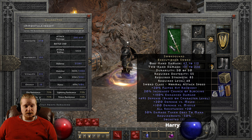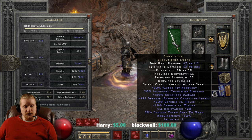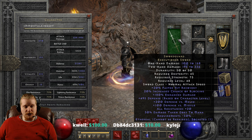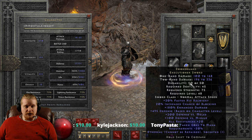It also has negative 50% requirements on it, which means it has really, really low requirements for any character who would like to use this — you could probably use this on a sorceress even. You can also find the Swordguard Executioner Sword in Ethereal form, which has a one-handed weapon damage of 100 to 168, and a two-handed weapon damage of 196 to 336. It has a dexterity requirement of 45 and a strength requirement of 75, with the same level requirement of 48.